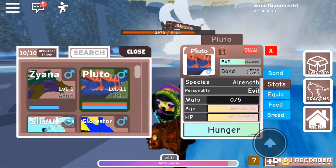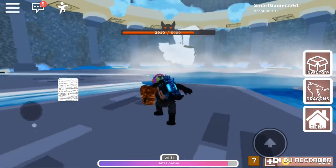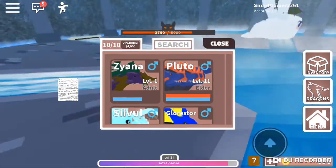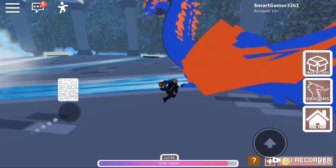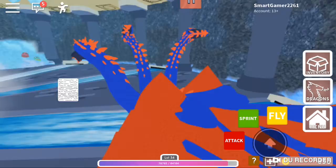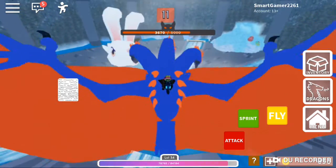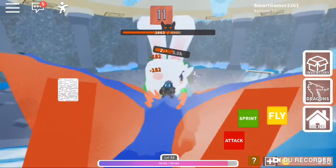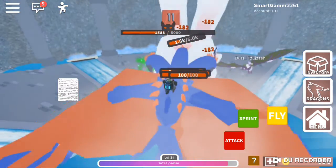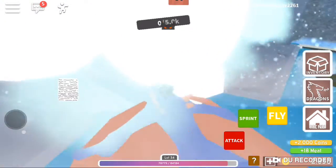Okay, now after that you have to get on your dragon automatically. There's my dragon - oh, it's over there. Okay, ride it and then fly, and then you have to attack.